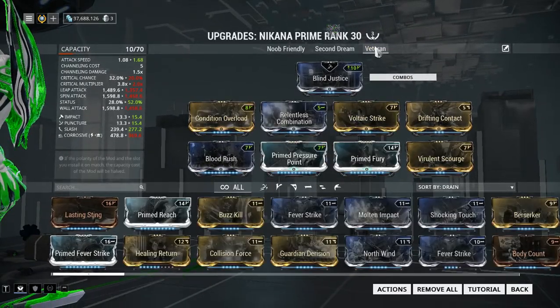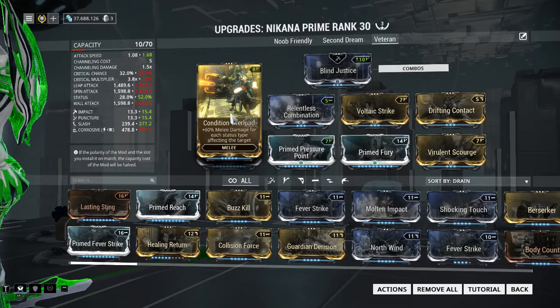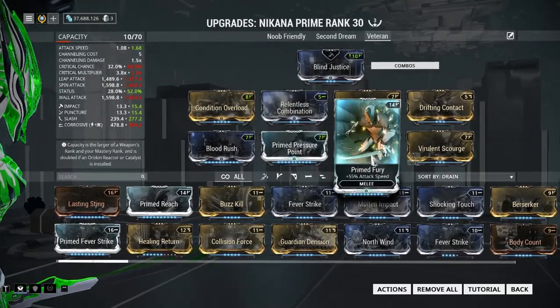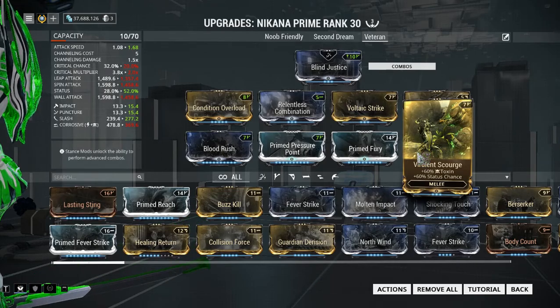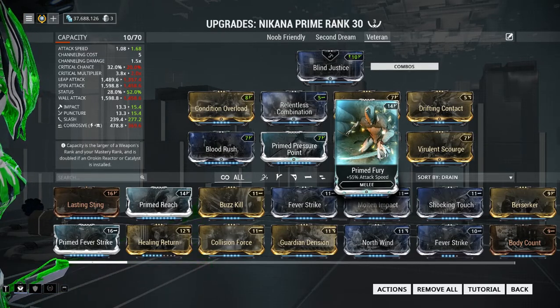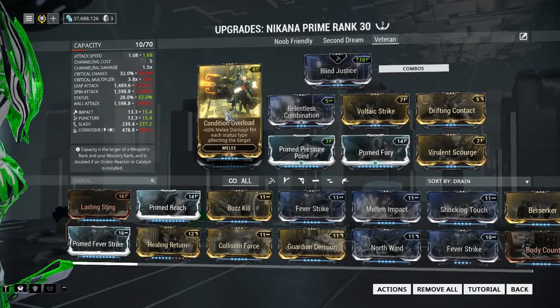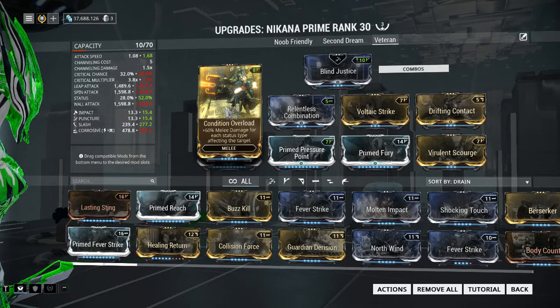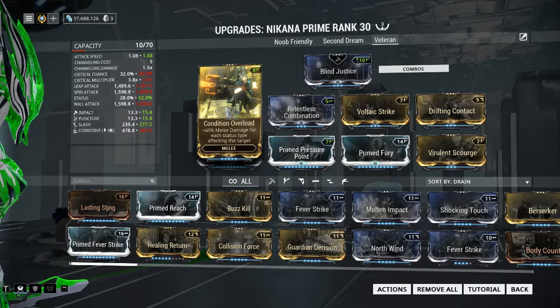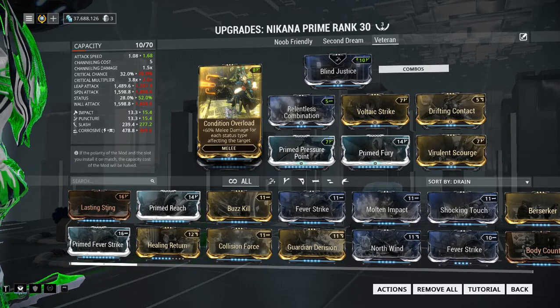Now onto my veteran setup. For this I've got Condition Overload, Relentless Combination, Voltaic Strike, Drifting Contact, Blood Rush, Prime Pressure Point, Prime Fury, and Virulent Scourge. If you don't have Prime Fury, you can swap that out for Berserker, which would be very effective. The reason I've got Condition Overload here over Organ Shatter is because of the multipliers Condition Overload has when you stack status procs — the multipliers are a bit nuts. I'll put a link to MCGamerCZ's video on status procs, because he explains it way better than I do.